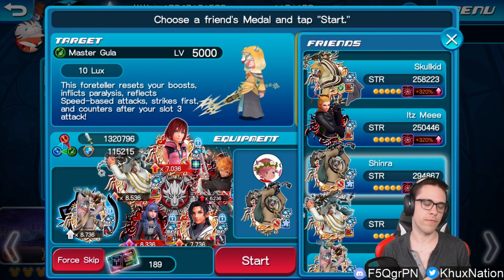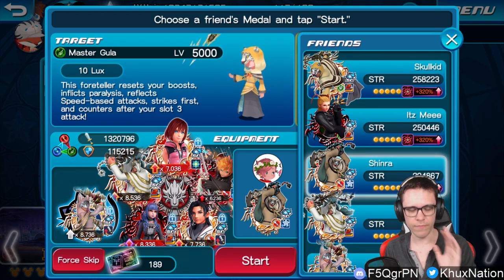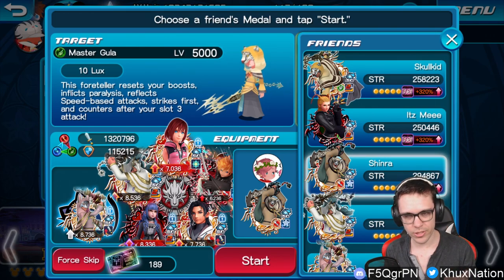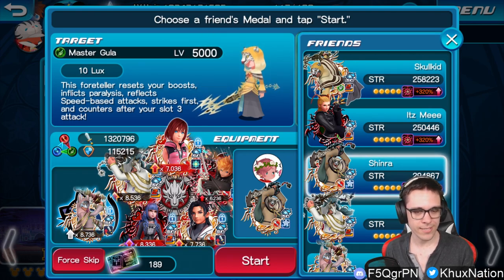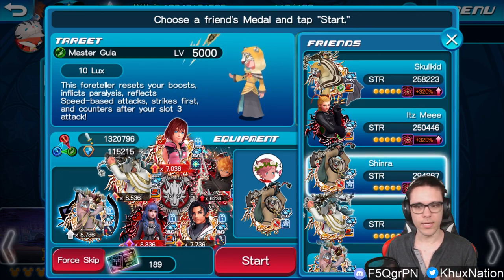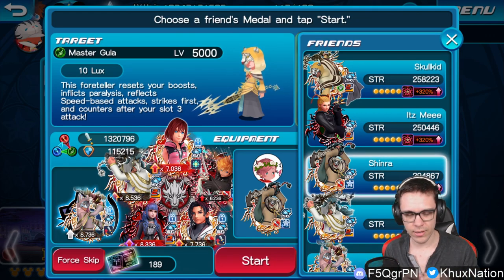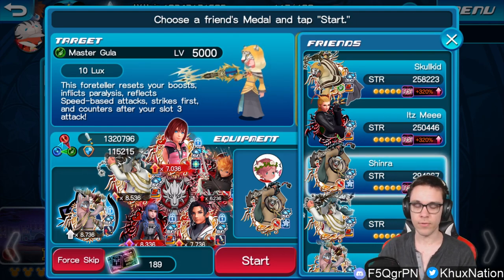One thing worth noting that I didn't mention in my Envy and Ascend videos: if you notice at any point when fighting the Foretellers that you're not doing enough damage and some of your best medals are only doing one damage — even with all your buffs and debuffs — then most likely your Keyblade level and/or sub-slots are not high enough, or you might need minus 60 ground traits on your medals. It's most likely going to be one of those two things, if not both. I'll make sure to mention that in my other Foreteller videos coming shortly after this one.